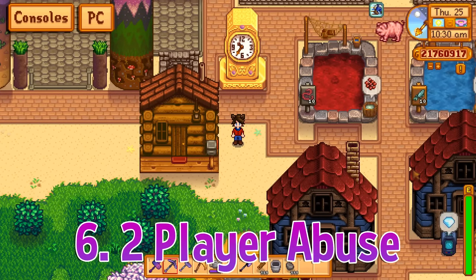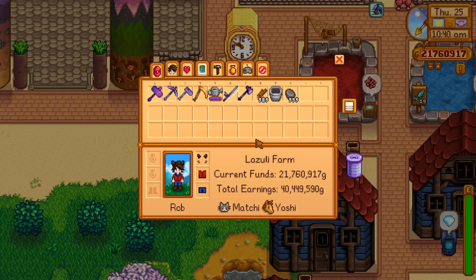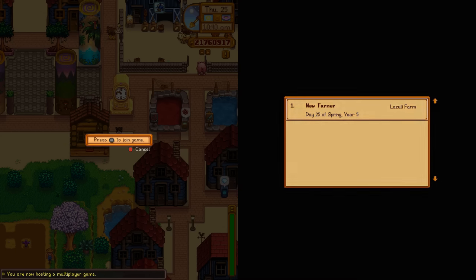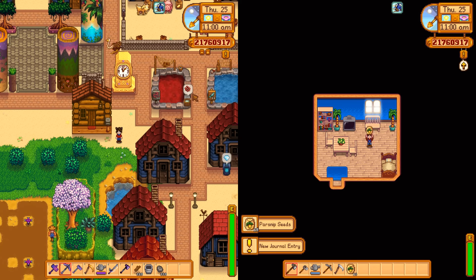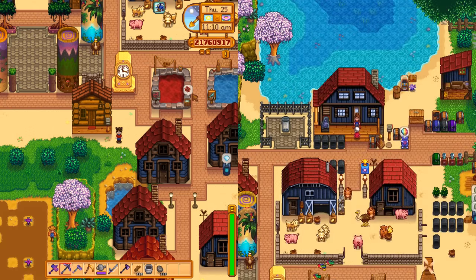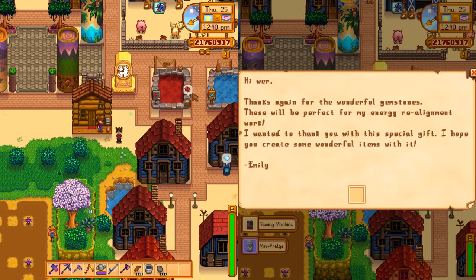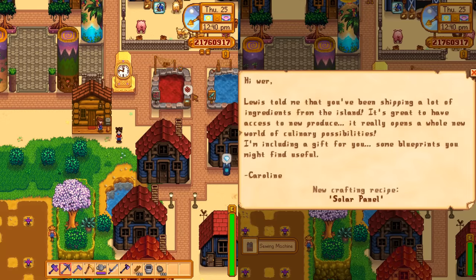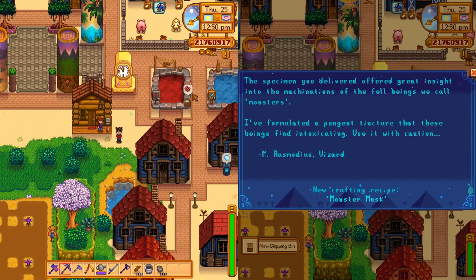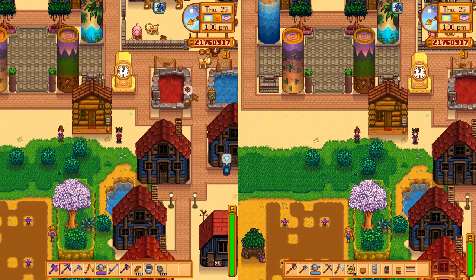Multiplayer has many tricks to it. Whenever you make a new character, there's a few things they get to start off — for instance, 15 parsnip seeds and a set of tools. So let's add a second character to the game. For the price of 100 gold: 15 new parsnip seeds, and an entirely new set of tools. They also get one of each of the special rewards you get for doing special orders, such as a mini fridge, a sewing machine, a mini shipping bin, and a deluxe fish tank — all completely for free.